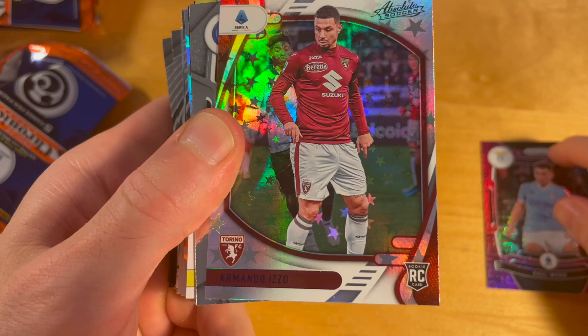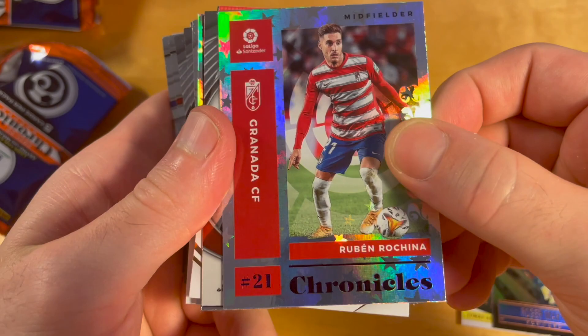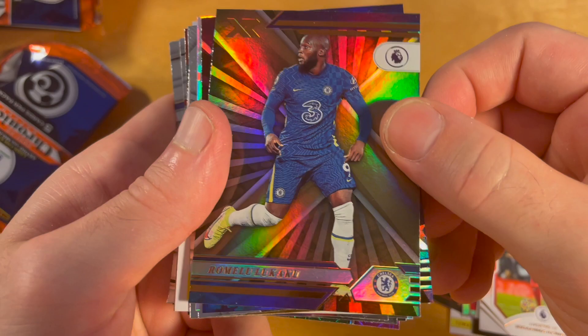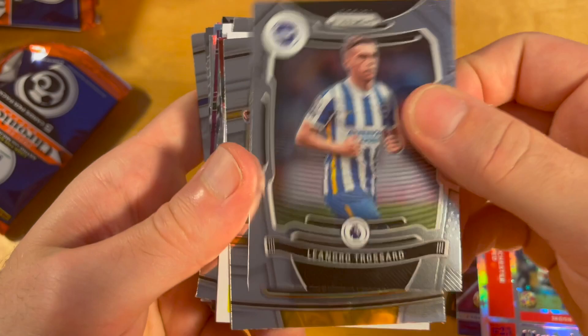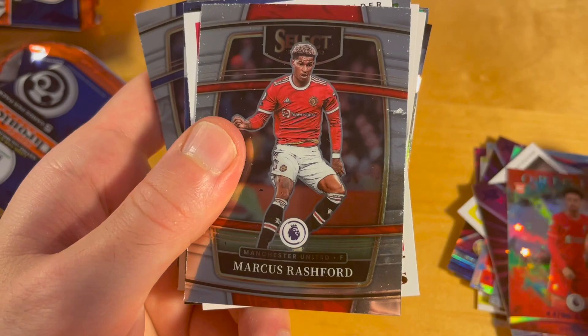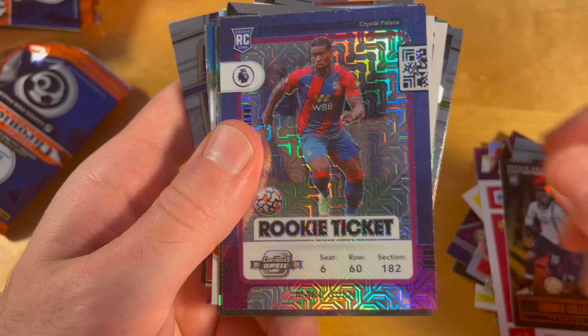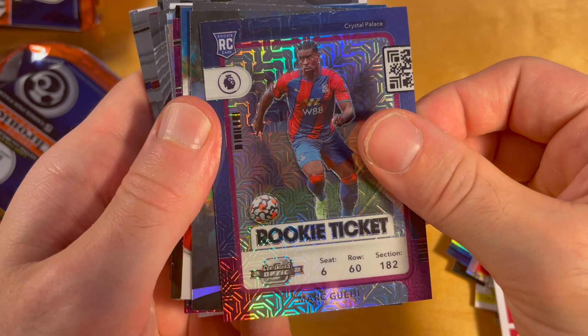Obviously not a lot of value money-wise, but if you're somebody like me who enjoys opening cards for their designs — oh, that's nice, Jadon Sancho Chronicles Astro! This is obviously a product to buy at MSRP — $14.99 for 15 cards is not bad in my opinion. I bought this whole box for the price of one pack. I wonder if you can pull actual rookie tickets or only Mojos from this product, because everything I've pulled so far for rookie tickets turns out to be Mojos.